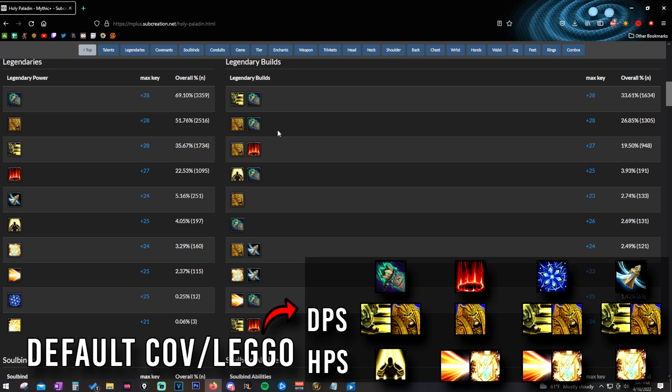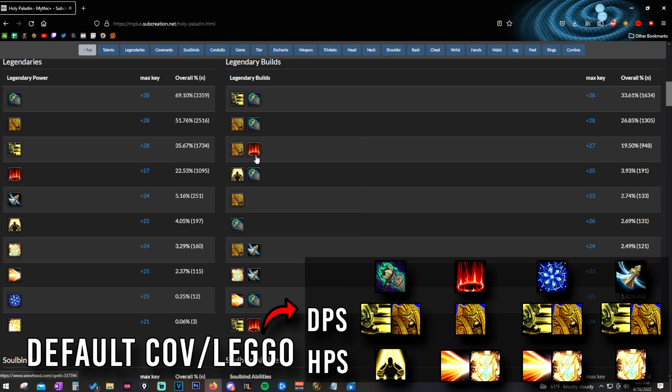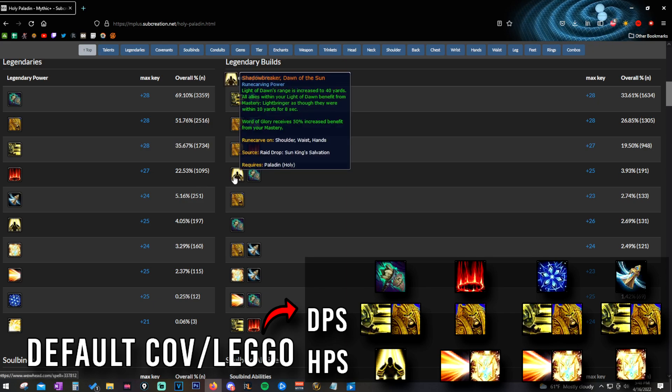For Necrolord, your damage legendaries are Vanguard's Momentum and Mad Paragon — choose between those, they're pretty much neck and neck with plus 28 keys done with both. I would default to Vanguard's Momentum as the better option. If you want a healing legendary as Necrolord, run Shadowbreaker, Dawn of the Sun — people have run it up to plus 25 keys. It's very healing-focused, not damage-focused at all, and will really increase your healing output as a Necrolord Holy Paladin in Mythic Plus.